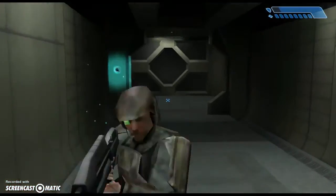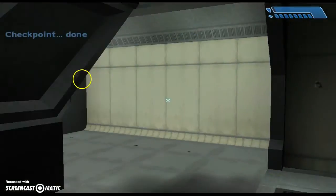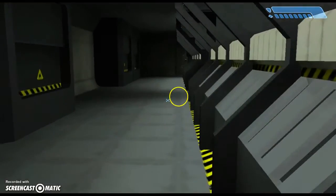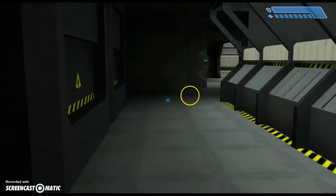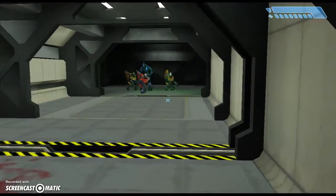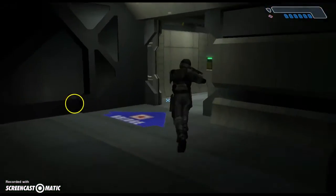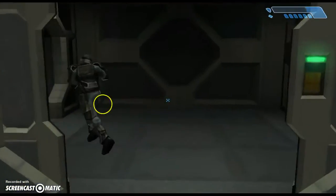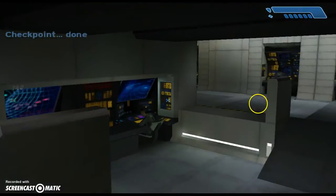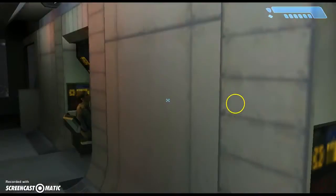It's a bit laggy because of all the gunfire, the map loading, and the fact that I'm recording. He's telling me that Keys needs me on the bridge — Keys is the captain of the ship, this is a Halcyon-class ship. In a different video I'll be doing a tutorial on how to make Blood Gulch from the series Red vs. Blue. As you can see I've got two life bars — that's my shield.